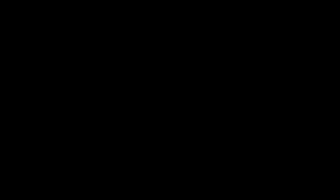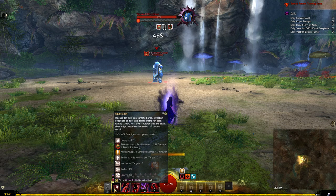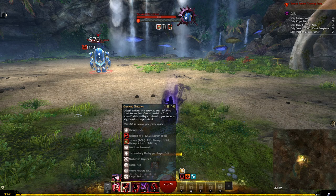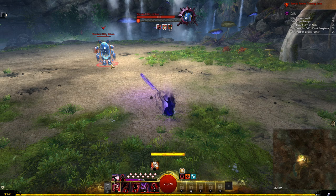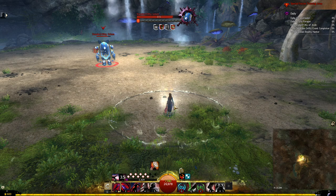All skills in shroud will heal your tethered ally when they land, but there are other effects. The one skill in shroud is a projectile that gives torment to enemies and might to you and your tethered ally. The two skill, grasping darkness, places a ranged ground target that after a short delay gives cripple and torment to enemies in the area and cleanses a condition from you and the tether. This is also a blast finisher which can give stealth to yourself and allies when used in a smoke field, which you'll have access to on the pistol 5.